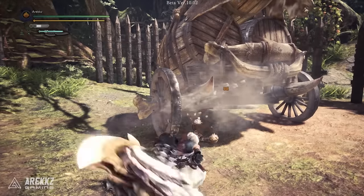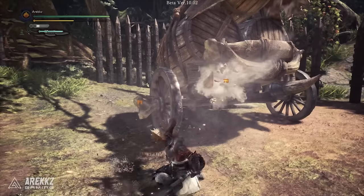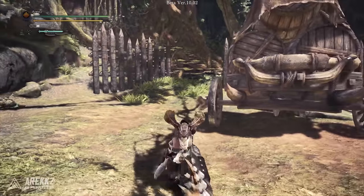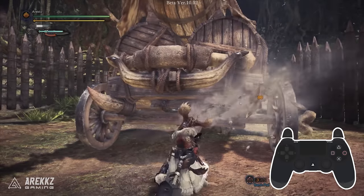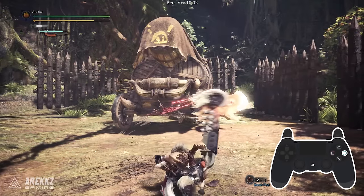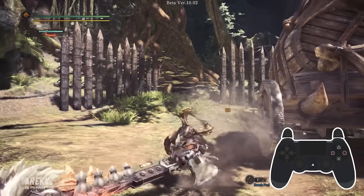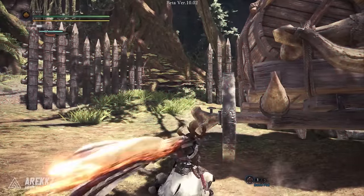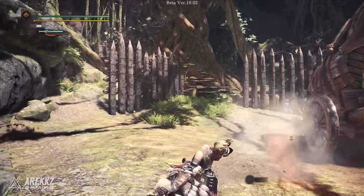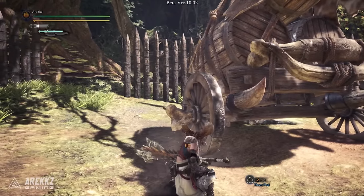Something else that makes this great is the way it works with the new slinger burst. In the past, wild swing wasn't used too much since it drains stamina and leaves you a little vulnerable — but now we have a great escape option. Following a wild swing, provided you have slinger ammo, you can press L2 to perform a slinger burst. This sees you jump backwards and evade, taking a move that potentially leaves you open and giving you a great evasive option. You can also work slinger burst in after some other axe attacks — not all of them, but following the forward slash or the side slash it works too.